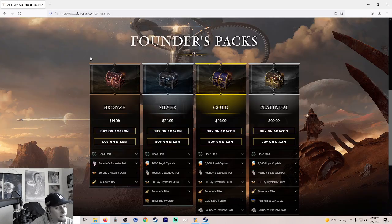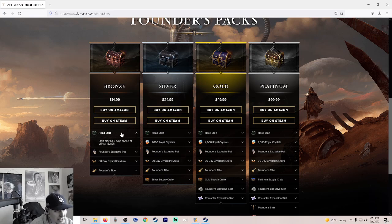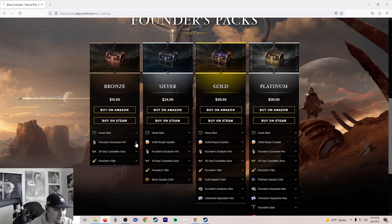So now that we got that out of the way, let's go over what they all include. All four of these Founder Packs come with the 3-Day Head Start and an exclusive pet, which is just a furry friend. Within the first 20 or 30 minutes you're going to get a free pet anyway, but it looks like this exclusive one is a kitty cat — a little kitty cat with a helmet on it. You're also going to get a bunny rabbit that picks up your stuff, so if you want the cat, you're going to want to get a Founders Pack.